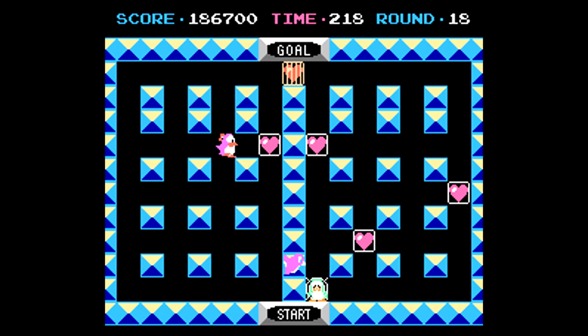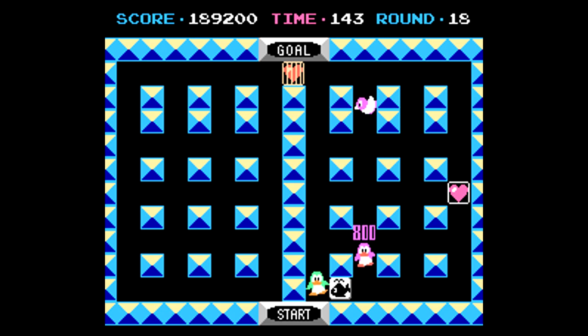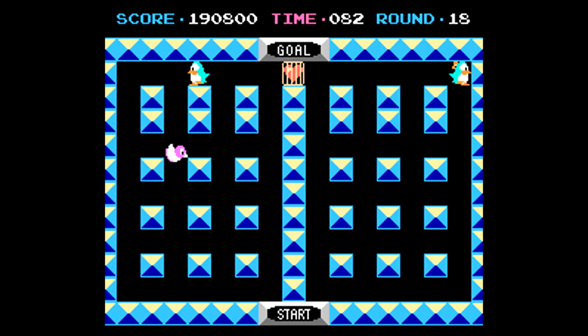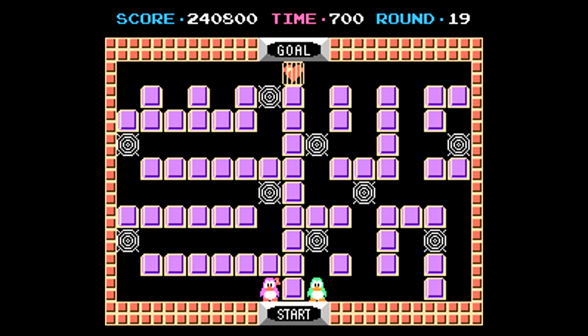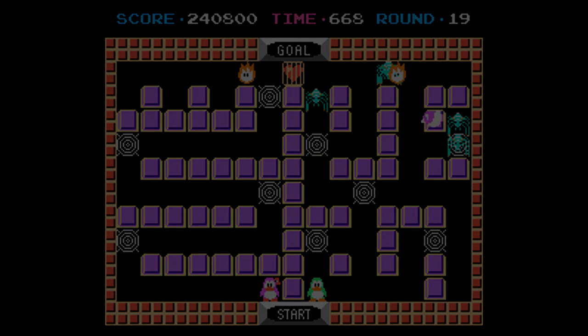Same deal as the bonus round we dealt with earlier — we have to deal with the bird during the course of this, which makes it a little bit difficult. If that bird ends up hitting you, you're going to be in trouble. But thankfully, I even got a power-up to help me out to finish this up. Once you complete round 17 and do the bonus round, when you go into round 19 you're pretty much starting over, just with all the stuff like the flames, the birds, and the spiders being plenty prevalent.